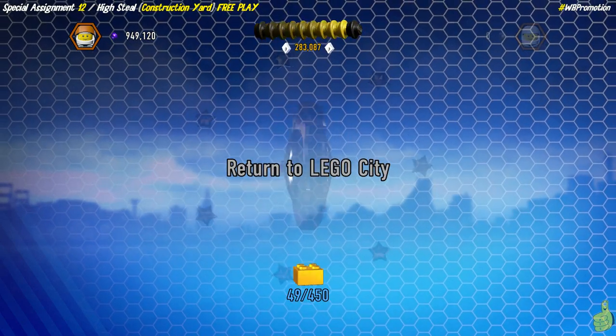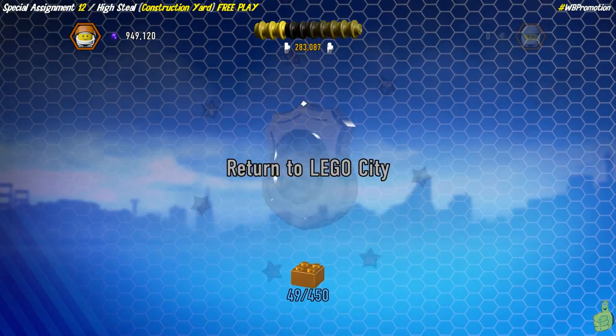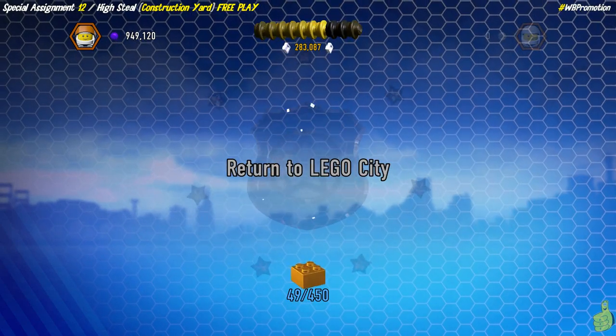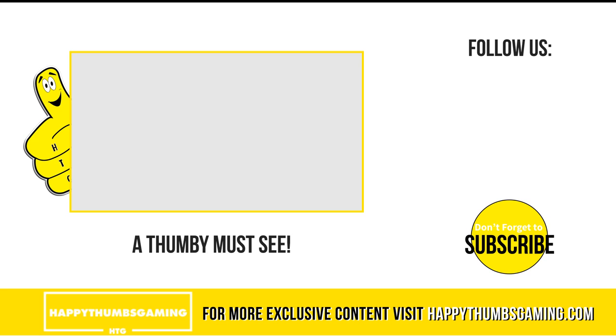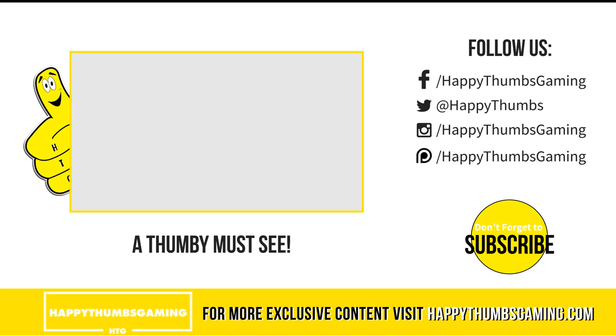Hopefully you guys enjoyed this and found it useful with all those collectible locations and quick links. Feel free to head over to any of our social pages found down below in the video description. Check out the Thumbie must-see video and of course we've got HappyThumbsGaming.com which is the home of our product gaming reviews as well as trophy and achievement guides including one for this game. Until next time!